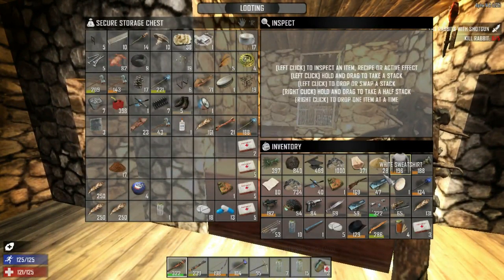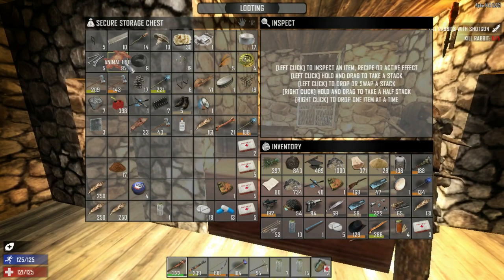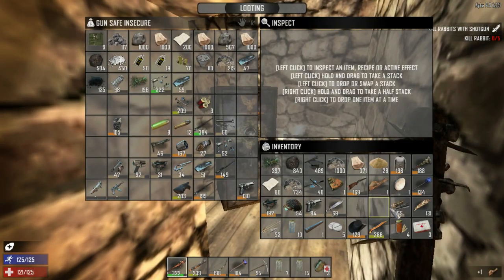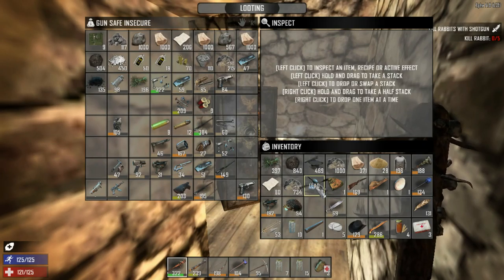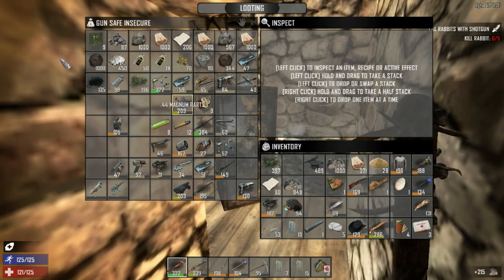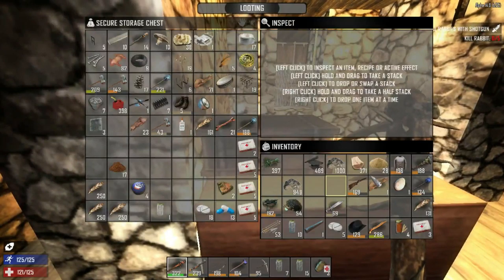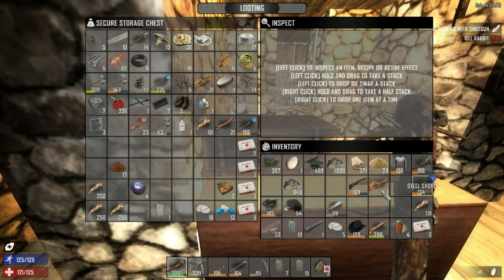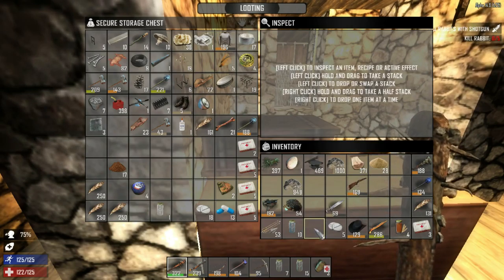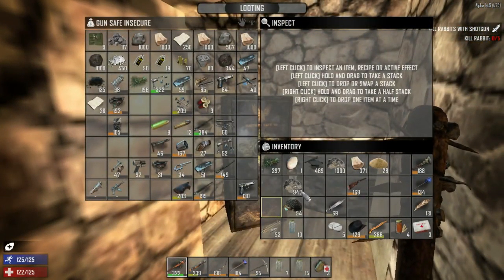Wow, don't be messing up my thing. So what can we snag from here — we have some cobblestone frames, some rebar frames, tons of animal hide. Let's run in and throw this stuff in here. It was kind of organized but not anymore. Let's throw the iron in there, the coal, the paper. We've got one cloth. We got the SMG receiver — cool.